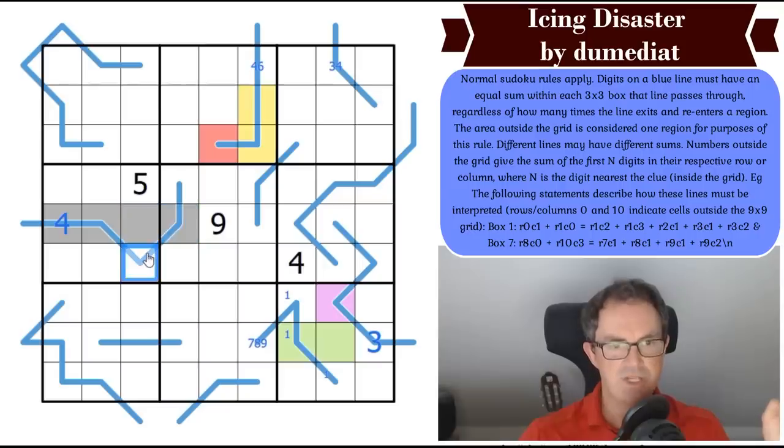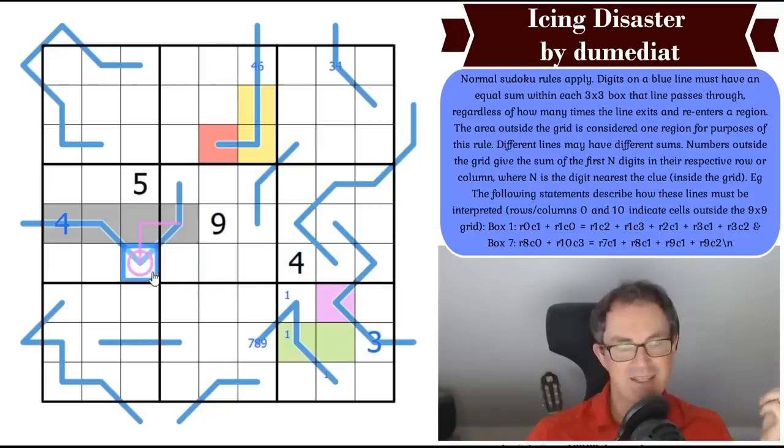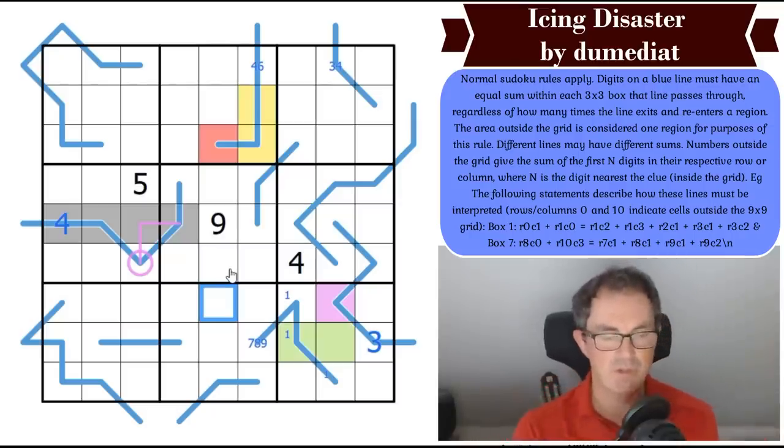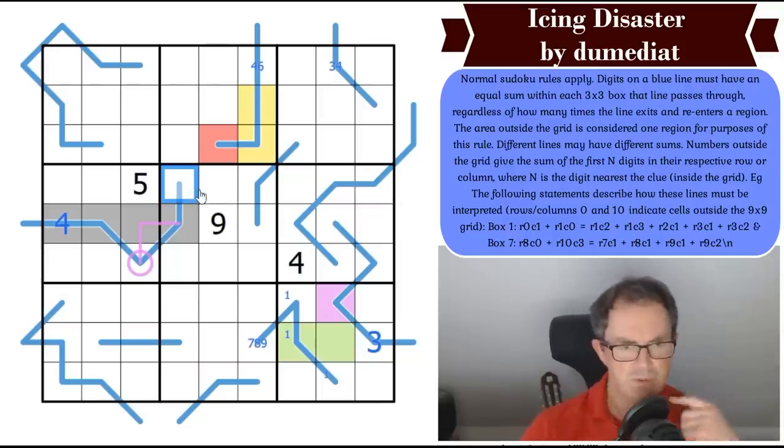So this is a 4, and we're learning that this digit is the sum of those two digits. I'm going to draw a little arrow to indicate that — these two cells add up to that one. That's bizarre-looking but that's what we're saying.